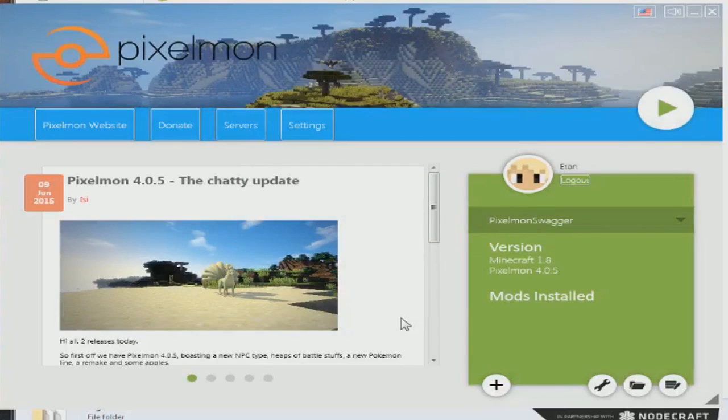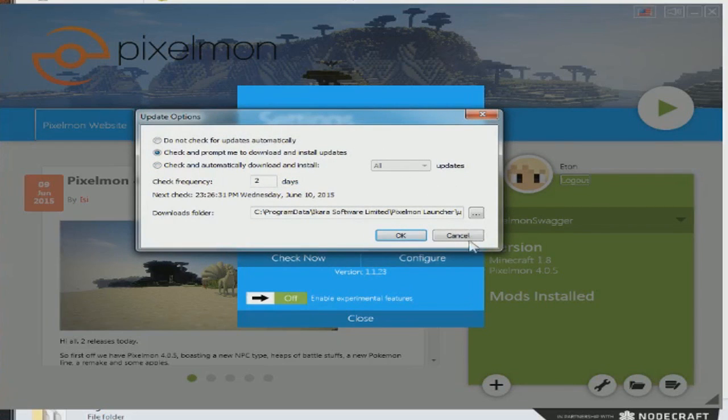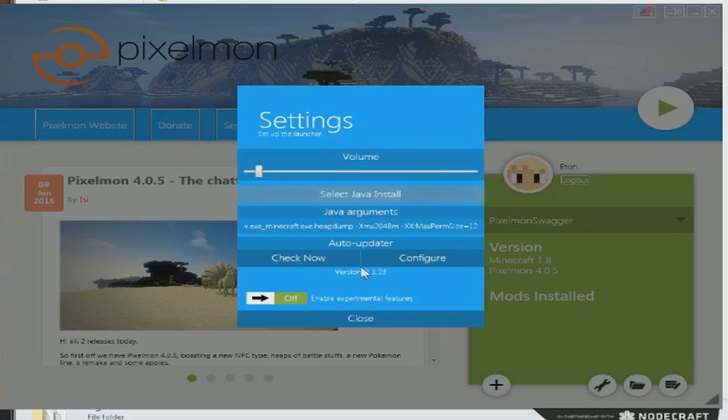I think I know what the issue is. Go to Settings and completely exit out of Minecraft. Find your Java Arguments — this 'XMX1024M' is the amount of RAM allocated. That means one gigabyte of RAM. Depending on your computer, let's change this — it's multiples of 1024, so 2048 means two gigabytes of RAM. Let's save that.